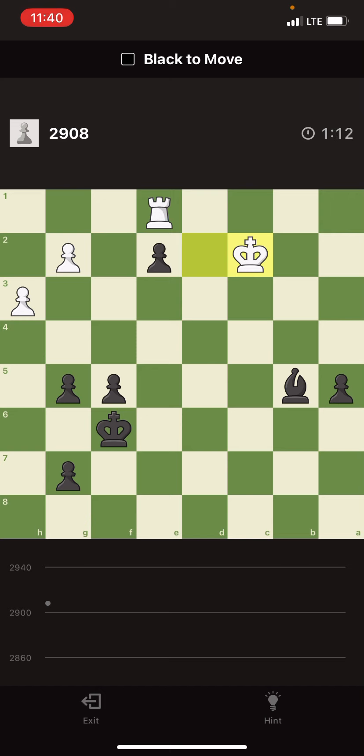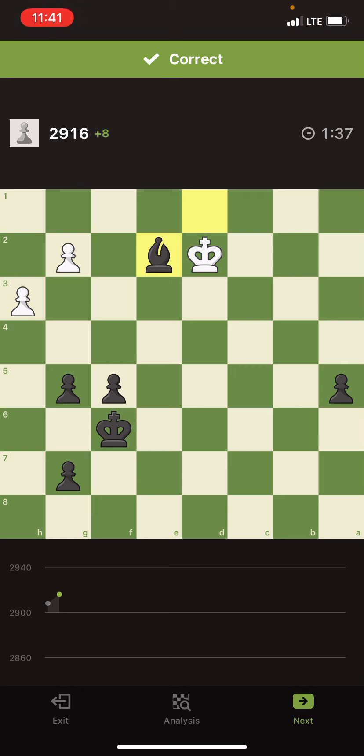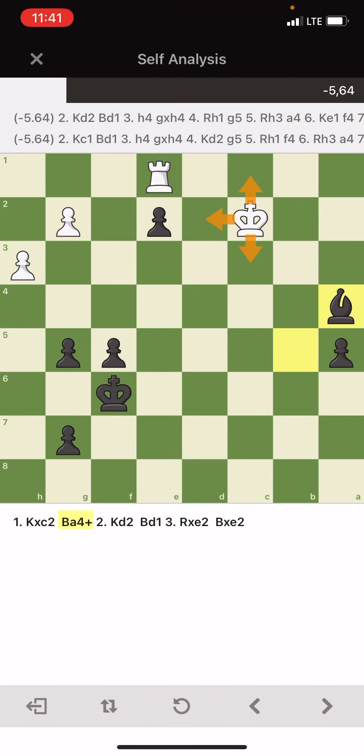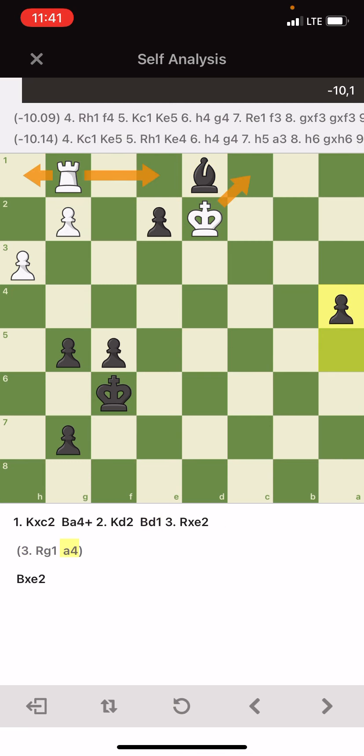I can lock his rook — check at a4 and then go to d1 with the bishop. His rook is locked; he cannot easily move it. Once this rook is locked he cannot move, and after these moves suppose he tries to release his rook — I can push the other pawn or do many other things.